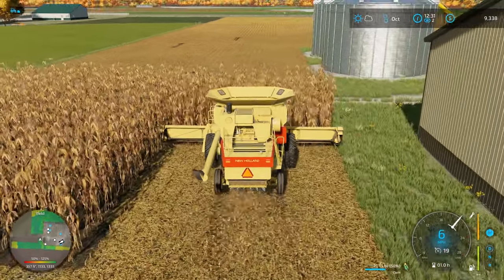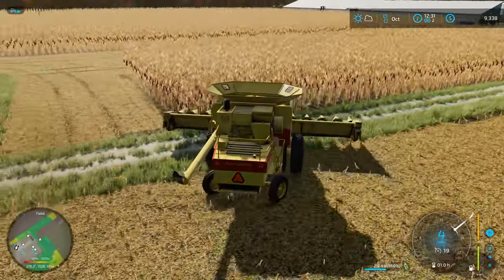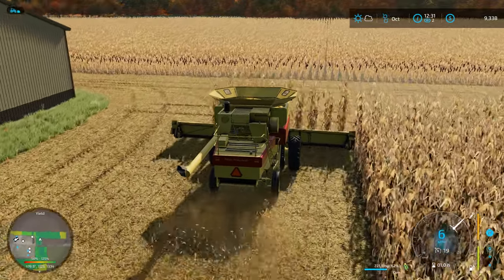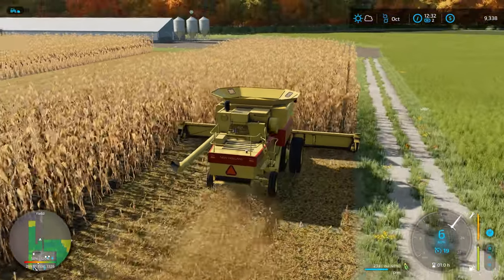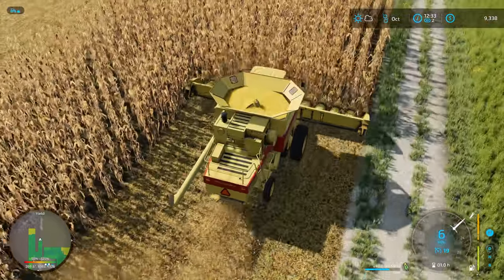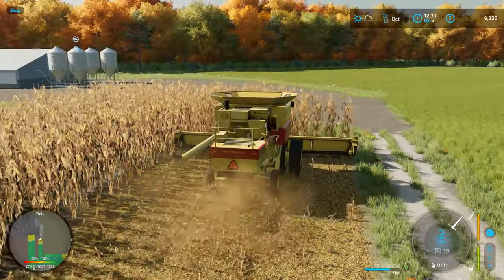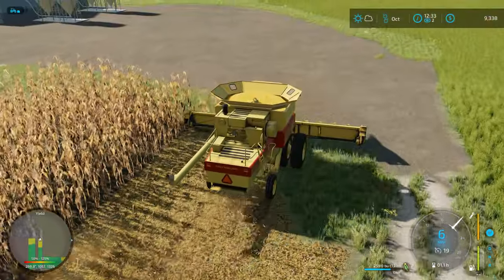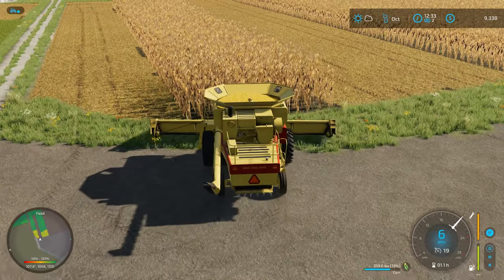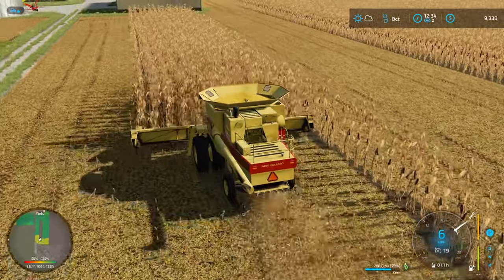We missed one stalk, and we're also not taking a full header width on these headland parts, which is terrible. I'm missing GPS just a little bit right now — my driving has never been the best, but we'll get it done. I also noticed the head is lined up in the rows, but my row crop tires don't line up on the rows. I'm not sure if the rows aren't set to the right width or if the tires are slightly offset.